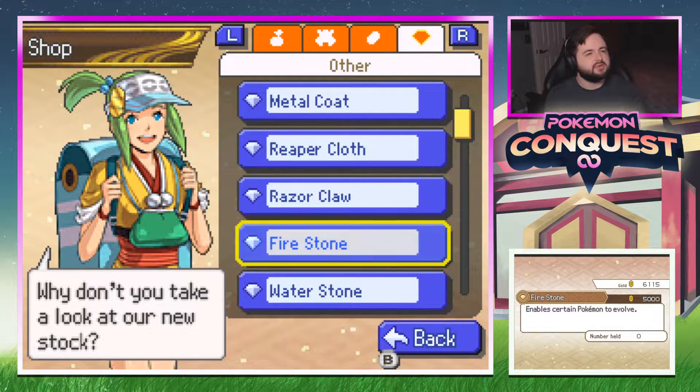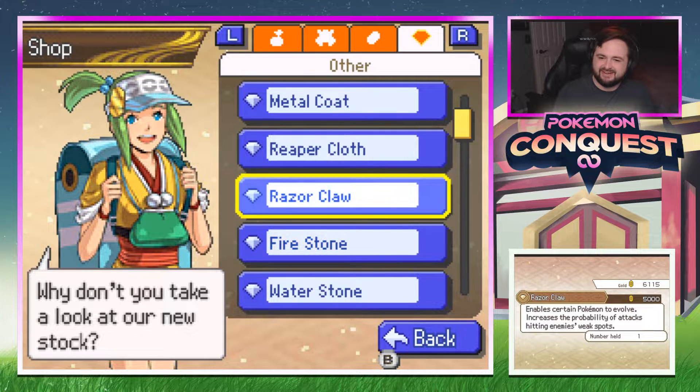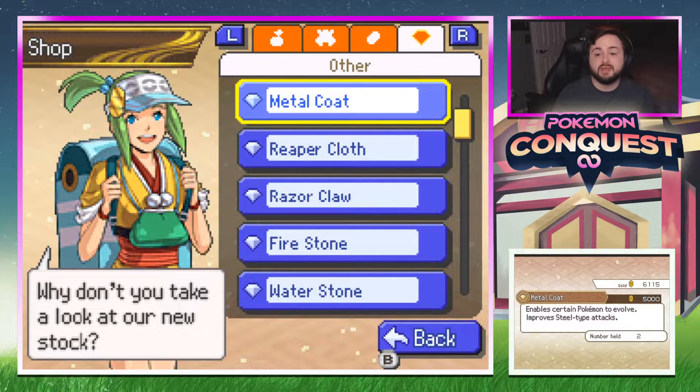Looking at firestone — Vulpix, Eevee, Growlithe, the Simisear line. Do I really care about the monkeys? No. Razor claw — that's Sneasel and Gligar. Sneasel into Weavile, that could be cool. Protector for Rhyperior — we already have a dude with a Rhyperior. Thunderstone for Raichu — I do like Raichu, I'll buy another one.